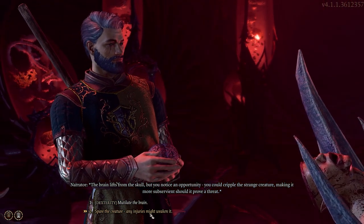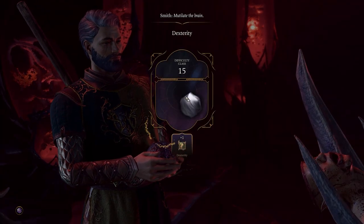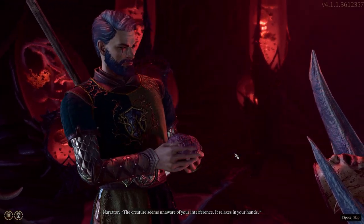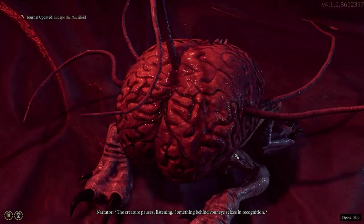If you don't mutilate the brain — so if you spare it — I'm not sure if that happens. But if you want to get it later on: it's a small little brain that runs around with you for this first dungeon, and then much later in the game, about 50 hours in, he will join you as a companion summon, so you can just summon him and use him whenever you like.